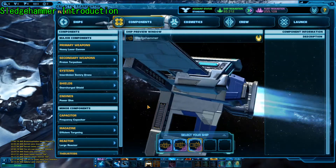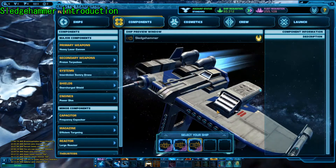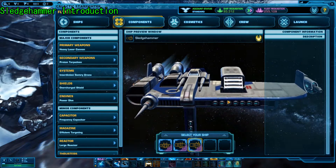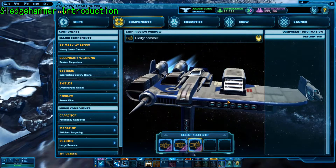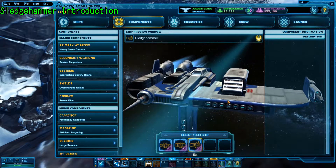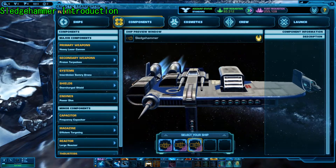Honestly, if you ever want to joke around and have just a silly time in GSF, I actually recommend playing this ship, especially since it's the first bomber you get. It's really easy to kit out. That's actually a bit of a lie because its components — I believe its base components are completely different to the ones you end up with, but I'm not completely certain. But even so, it's still really fun.